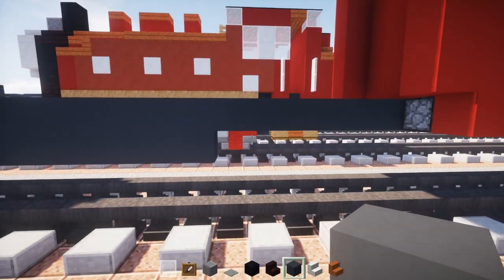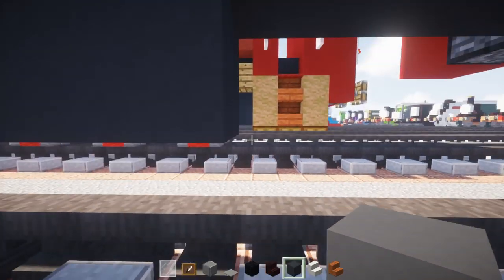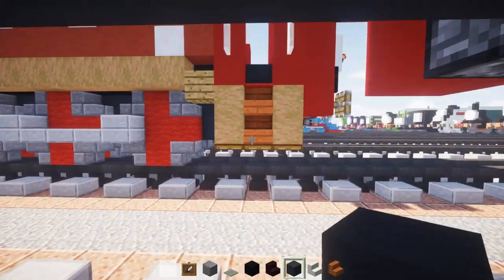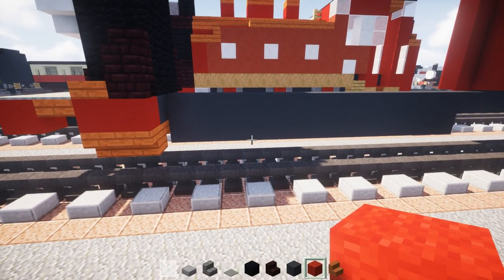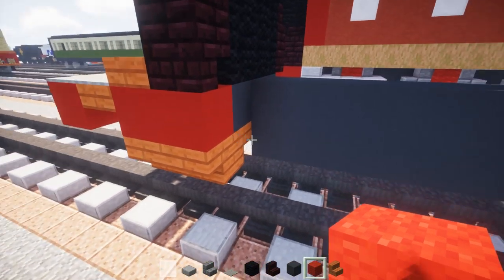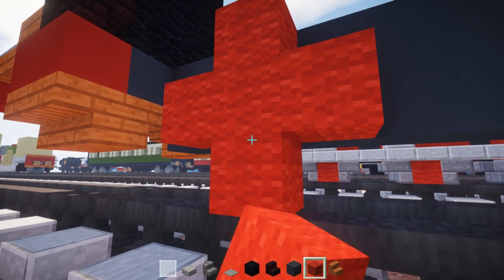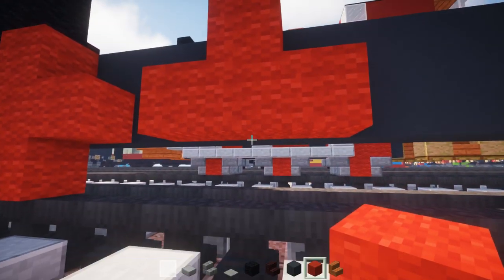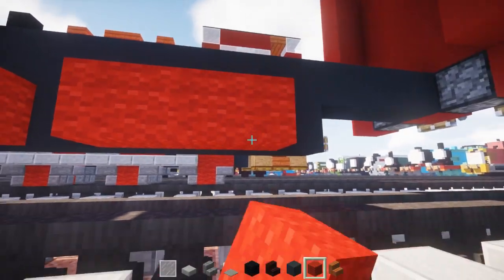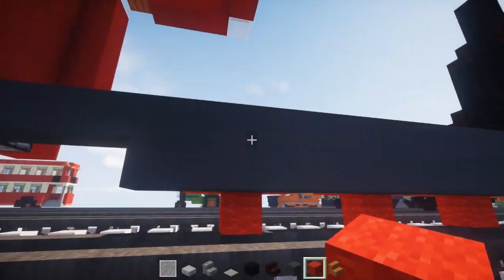Add 3 more blocks to that for a total of 13. Then add in the wheels: go to the cylinder, skip a block, and add a plus sign using red wool. Skip a block, add another plus sign. Skip another block, add another plus sign — so there will be 6 wheels in total on both sides.